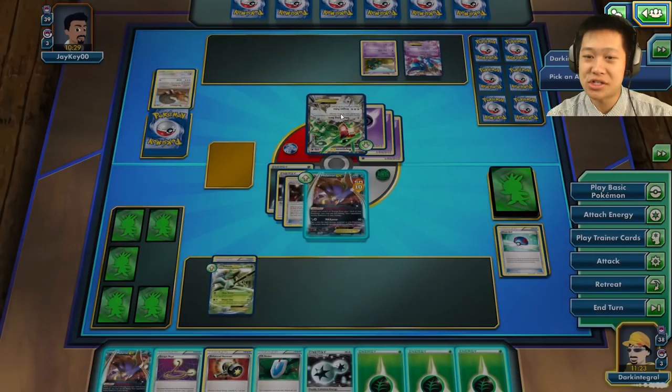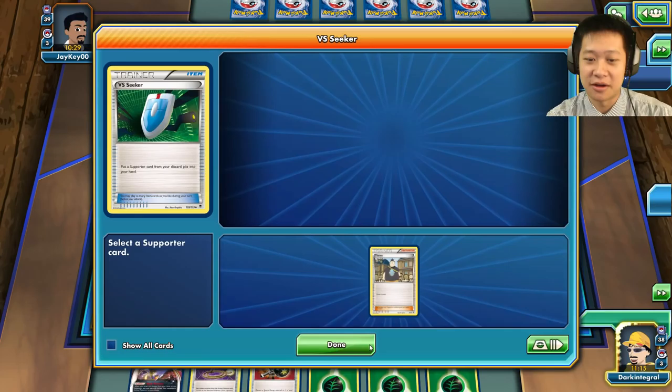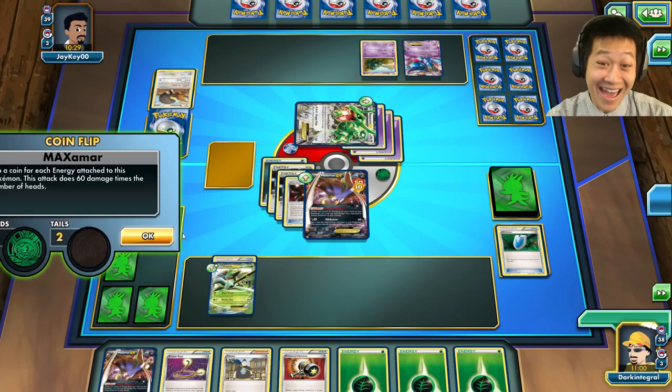I have a Malamar. Let me see if I get a Sceptile — put it down with the Spirit Link so he cannot one-shot me without something special. Why don't you go to sleep? Should I put this Malamar down? I need to play Tierno first — I got a Versus Seeker. Give me more cards. I already played a supporter, so three heads please.